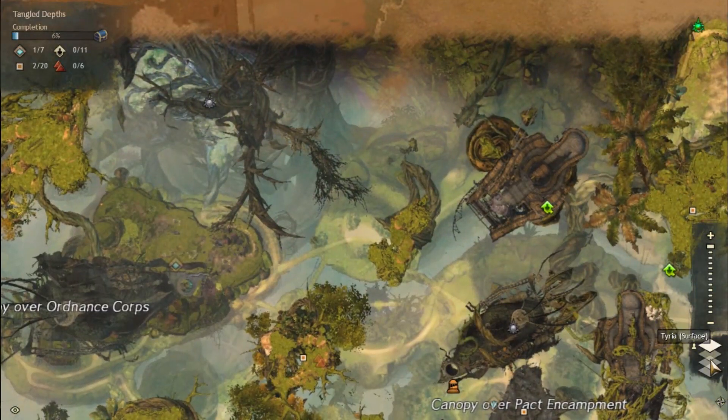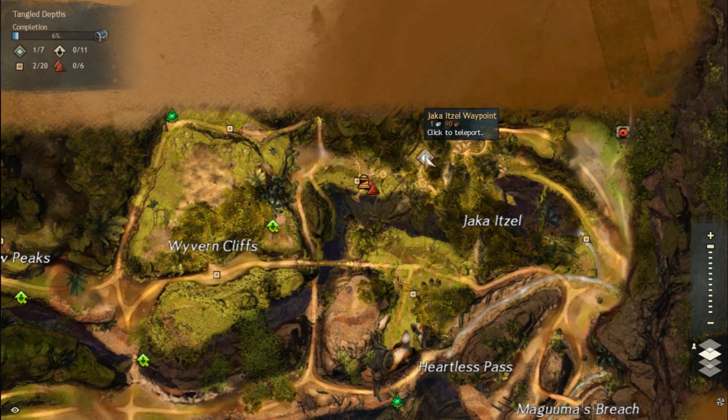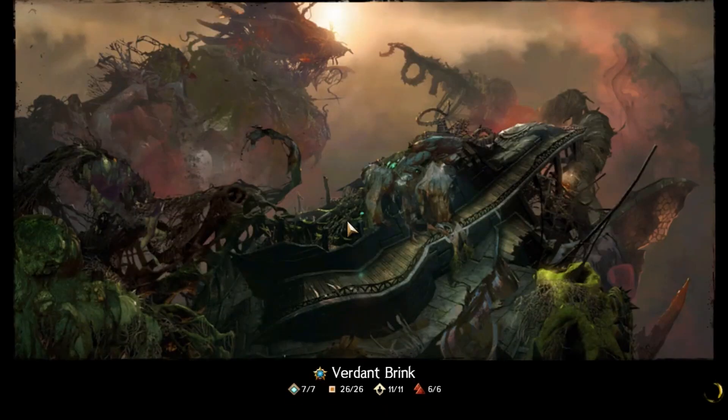There's a second location I'm going to show you, and this is Verdant Brink over here. Let's go down to the main floor — this section over here with the waypoint. You don't need any updraft for this, you need gliding. You literally just need to fall down and there'll be some flax when you fall down to the bottom.